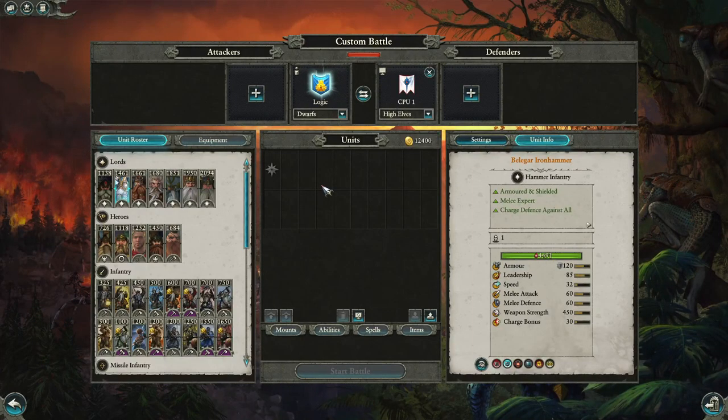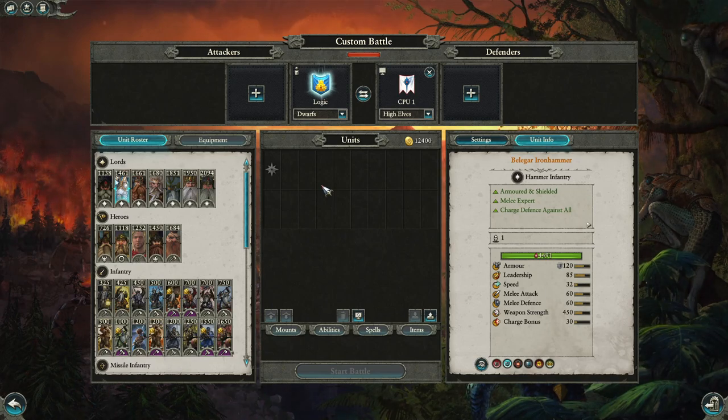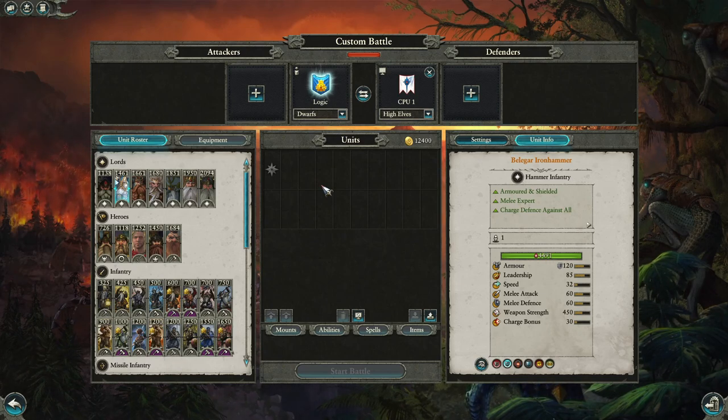Hello everyone and welcome to a brand new series called Dwarfs vs The World. In this series I will be breaking down the Dwarfen Faction, discussing a variety of topics. These topics will include army and unit breakdowns, game tactics, how to break down the Dwarfen builds, individual matchups and how to prepare for the multiplayer battles. In today's episode I will be discussing the Dwarfen Faction as a whole, covering the pros, cons, lords, heroes and individual units. Let's hop into the overalls.